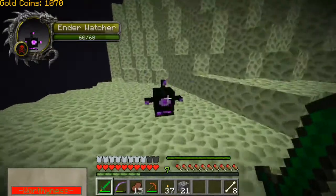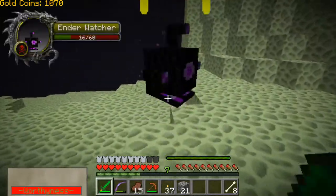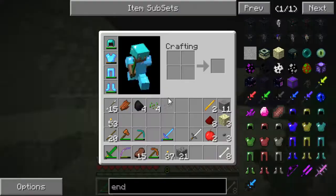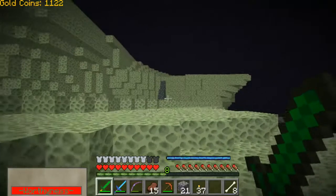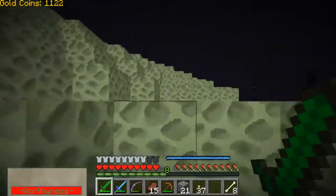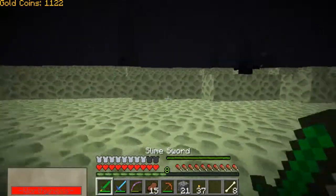The ender watchers I think are the easiest and the best to kill for the ender shards, even though they didn't want to drop any. We could play this with next level strats - we'll do all the damage with the slime sword and then finish him off with the diamond sword that has looting, and then we'll get more shards.